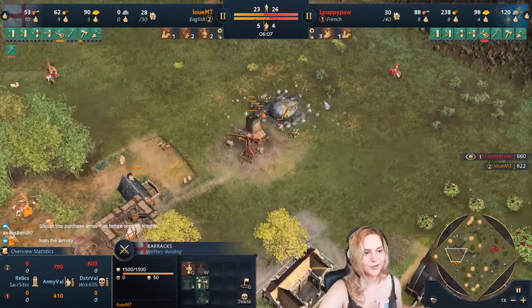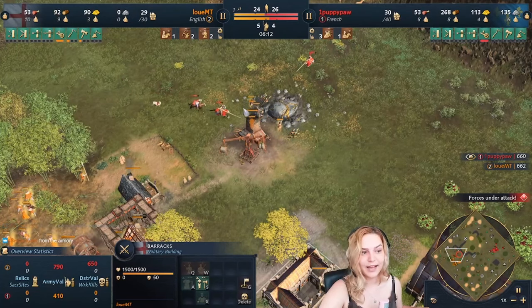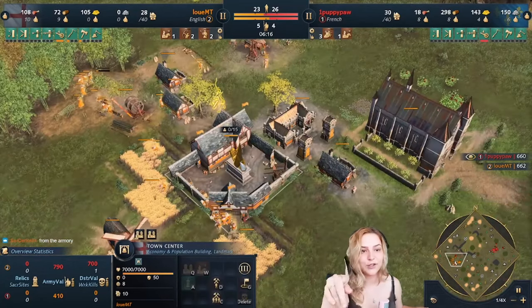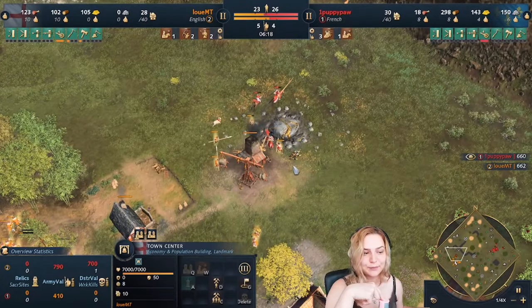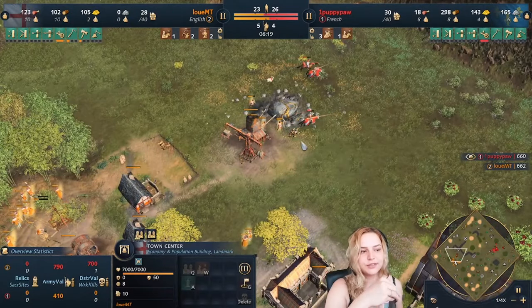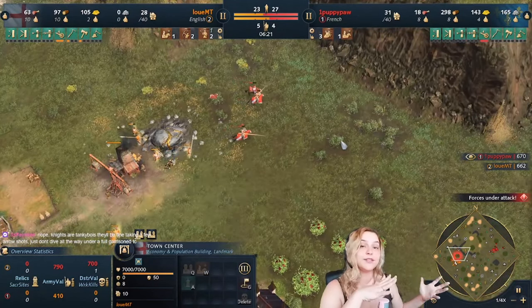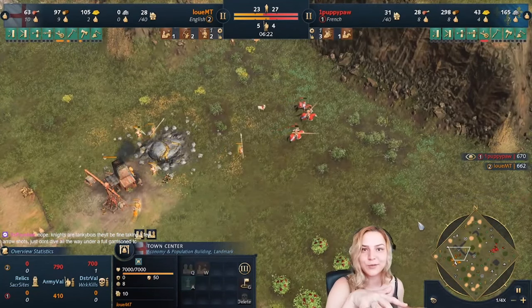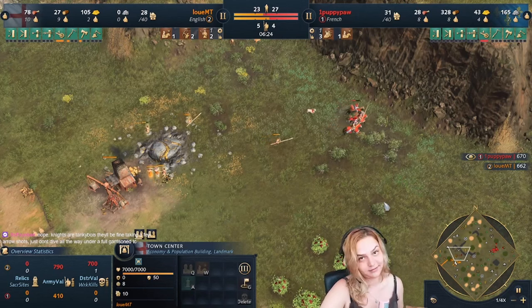Louis is making spearmen to defend against the knights one by one. The knights regroup and go behind the palings to attack villagers. One villager just died — if Louis had the textile upgrade, that villager wouldn't have died because they can take three shots with it. When you have extra gold, get upgrades based on the civ you're playing against. If facing an aggressive opponent, make your villagers tankier.